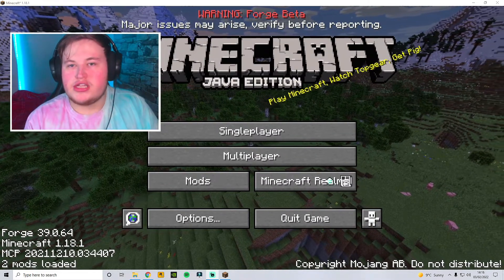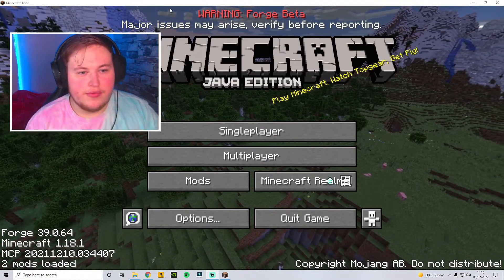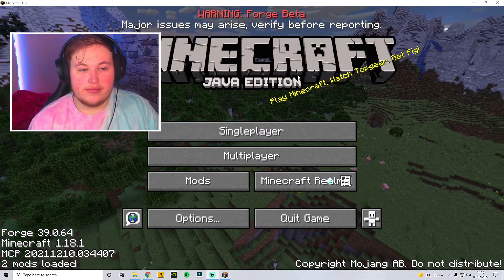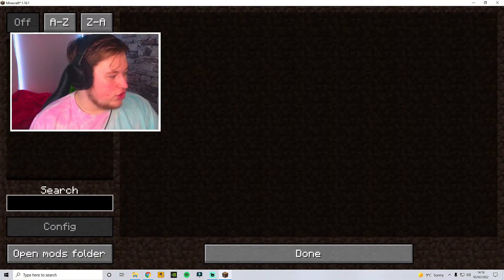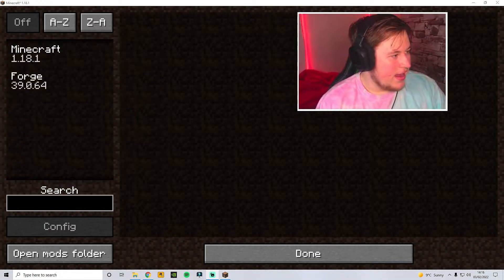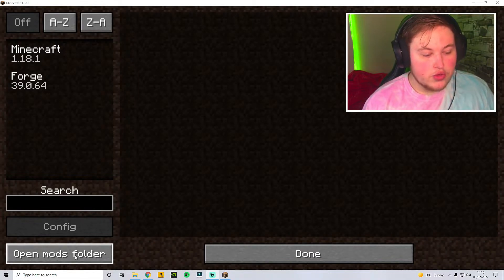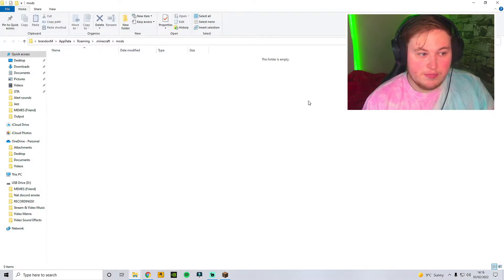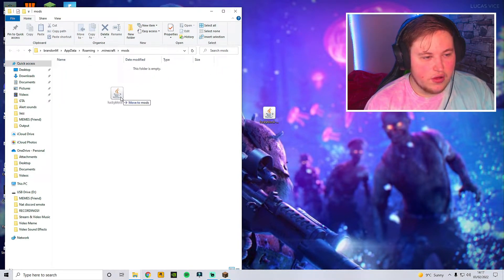Now go back to play and open the game up. Just to let you know, once you've opened this up, the Lucky Blocks mod has not been installed just yet. Even the Forge beta may say something completely different, but it's completely fine. Then go to mods — we haven't got Lucky Blocks in just yet. But now, if you go to open mod folder, it's completely empty. Drag the Lucky Blocks file into that folder.